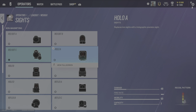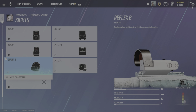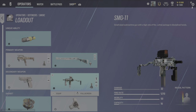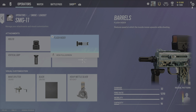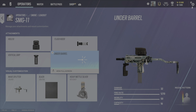The other sights you'll commonly see me run are either a Holo B or the Reflex B on a shotgun — it's all personal choice. Then you got the SMG, this motherfucking thing: flash hider, Holo B on it, vert grip — pretty standard.